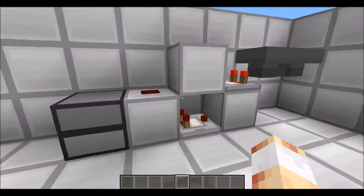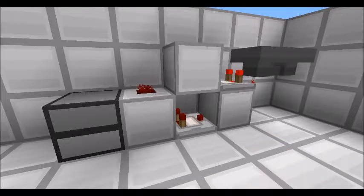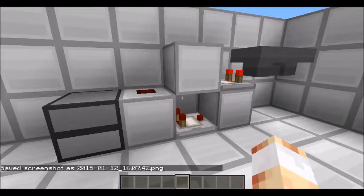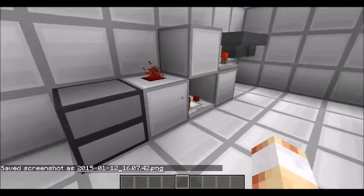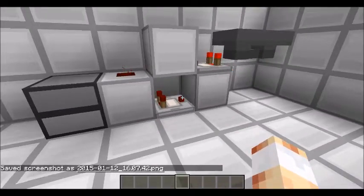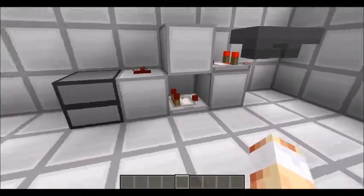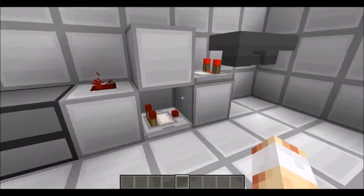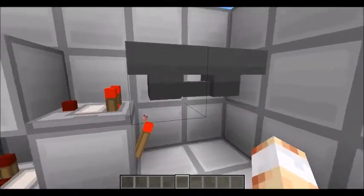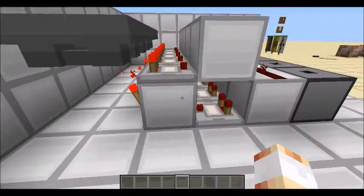It is a very simple design. Obviously being tileable, it is one wide, so if you would like a screenshot, here is one. It is very cheap. All it requires is the dropper slash dispenser, at least three or four building blocks because you would have to place this comparator on one, two comparators, a piece of redstone dust, two hoppers, one miscellaneous item, and a redstone torch.